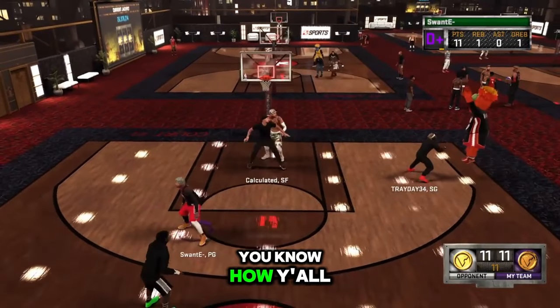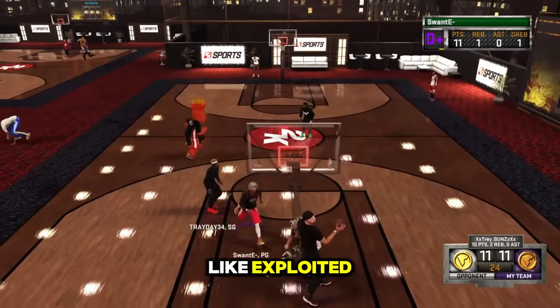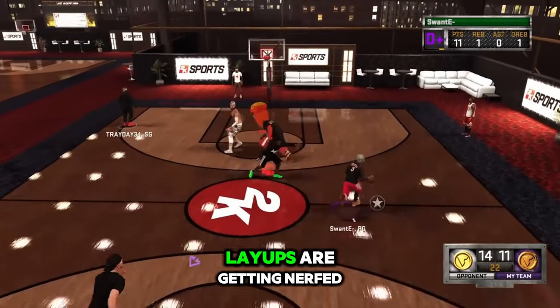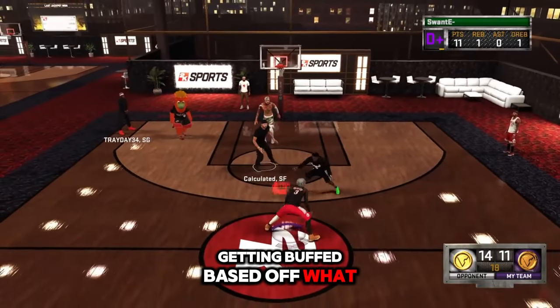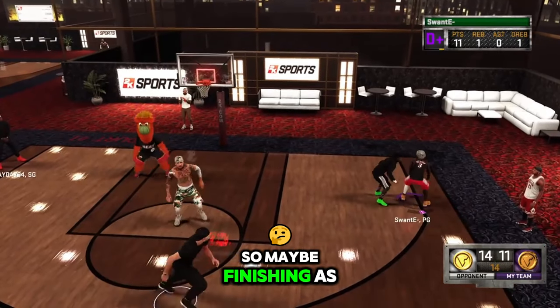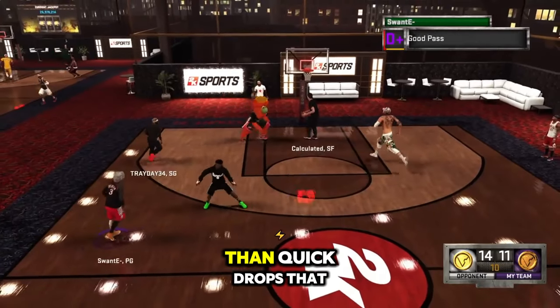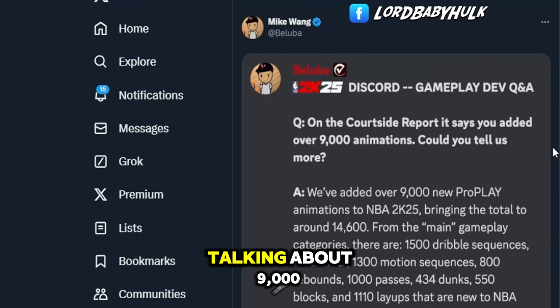Layups have been nerfed — I haven't really seen quick scoops exploited at the high level, they were OP but I think this means layups are getting nerfed and paint defense is somewhat getting buffed based on what they're saying. Why just talk about the scoops? Maybe finishing as a whole has been nerfed — the meter dunk is very OP this year, even more OP than quick drops.